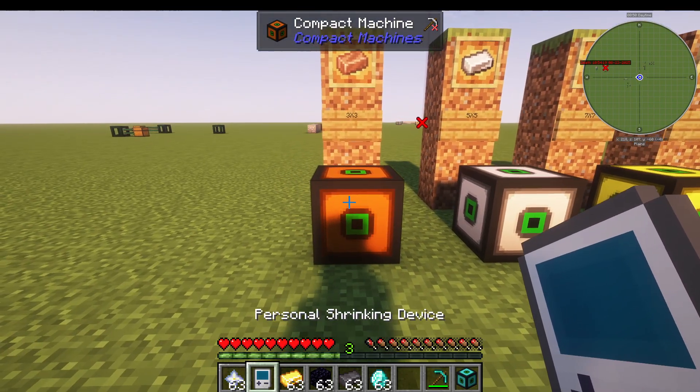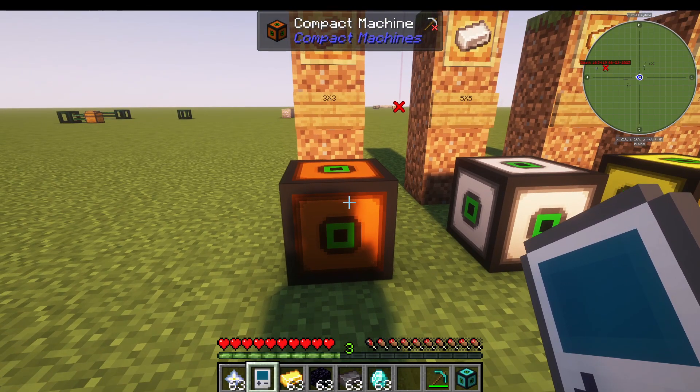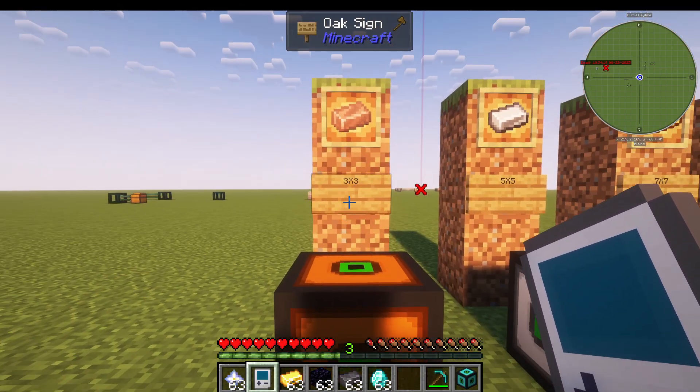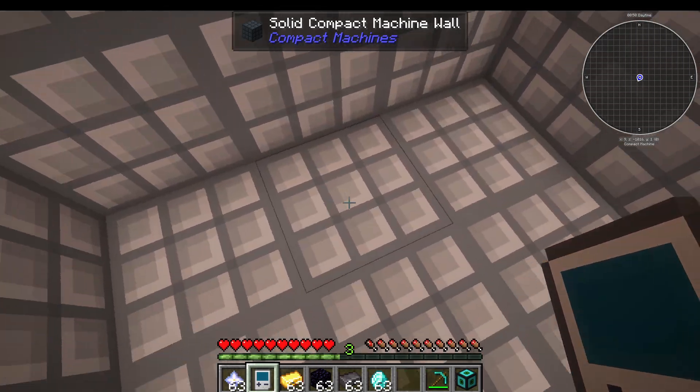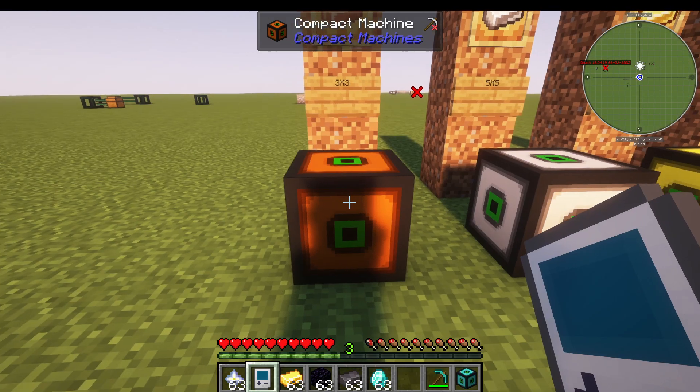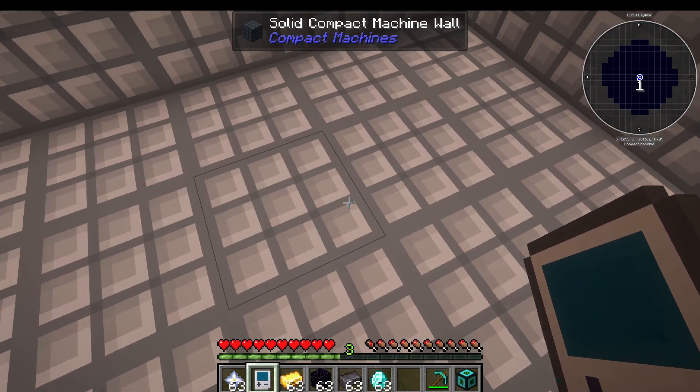So first of all, how do we get in there and what size are they? Well, you get your personal shrinking device — you make a copper one, let's say. A copper one is 3x3. I right-click it and I go in — I have a 3x3 compact machine. I right-click my personal shrinking device to get back out. I then have a 5x5 if I use iron, as you can see.